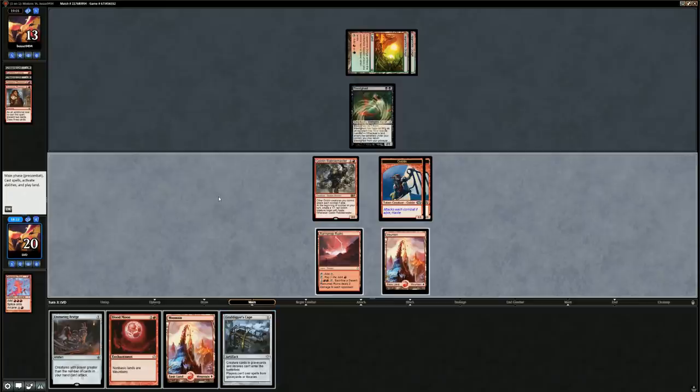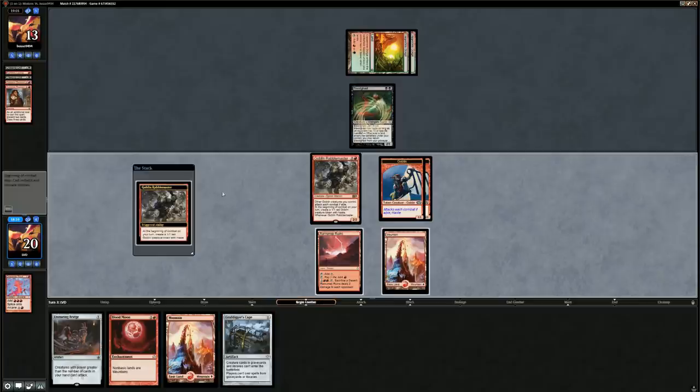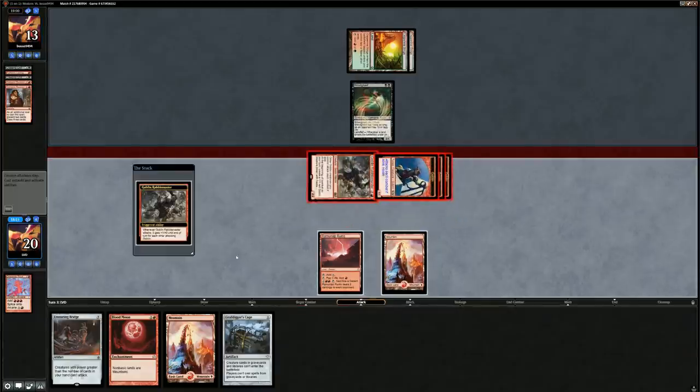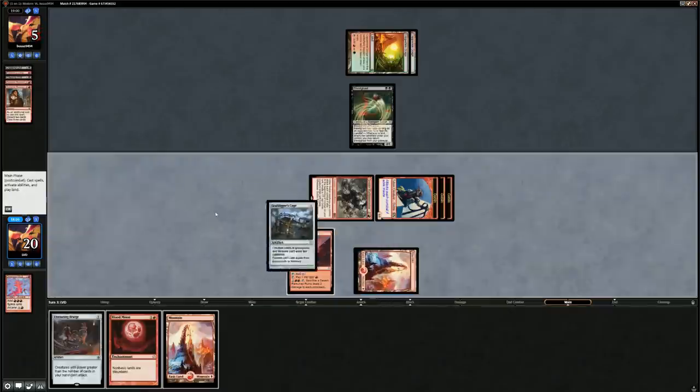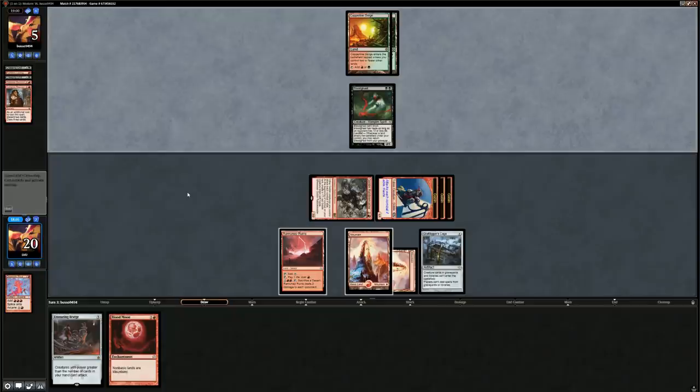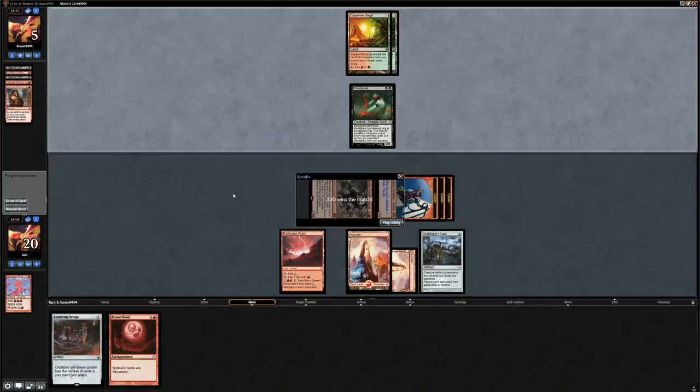We get in again — opponent down to five. We play our Cage. If they don't answer the Rabble Master they're dead. No Conflagrates in sight and the opponent scoops. It's definitely possible we should have just gone for turn one Rabble Master in game two instead of trying to set up Chandra, but because we had Anger of the Gods in hand we were set up to play a longer game where we could wipe the board and leverage our four mana planeswalkers.